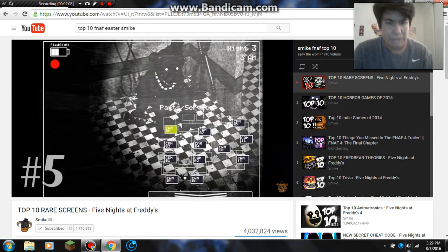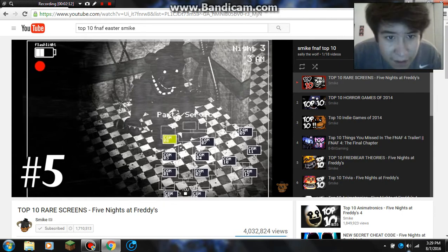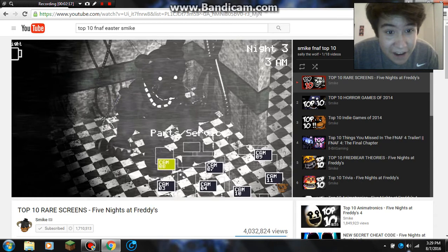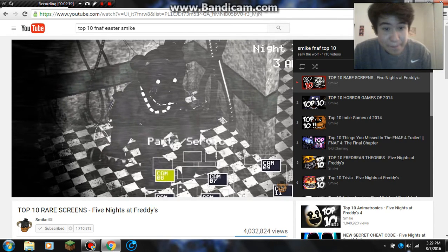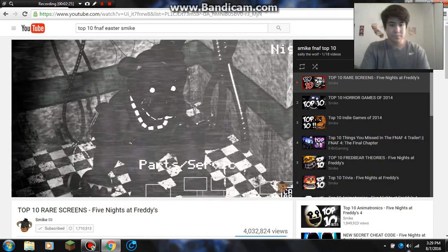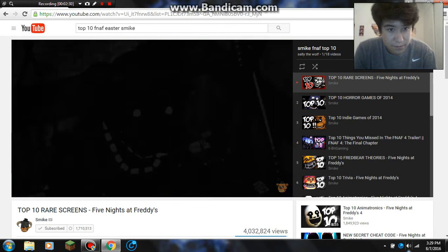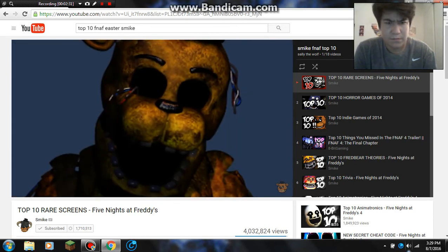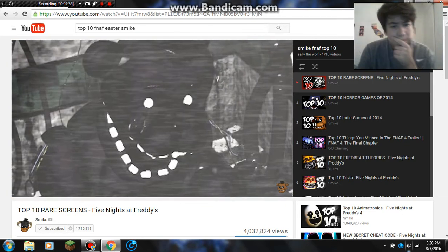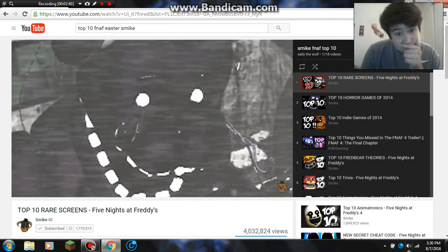At number 5, we have some kind of secret Shadow Freddy in the parts and services room. Holy — and it does lead to wonder so many things, like, for example, why is it purplish? Is it in any way related to the Purple Man? Could it be quite possibly a killer? And also, be careful, because when you see this, don't stare at it too long, or your game will crash, just like with Golden Freddy in the first game. This also happens to be a special version of Golden Freddy, because if you look closely, you will notice that his eye has wires heading out of it, just like Golden Freddy.